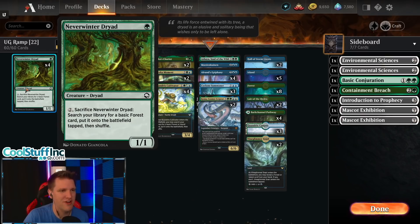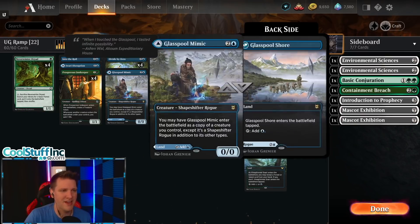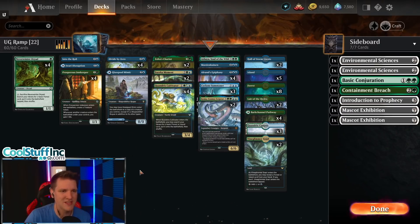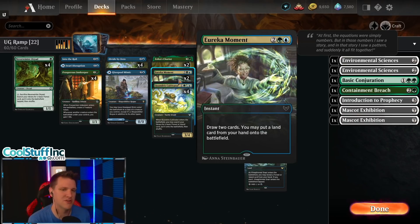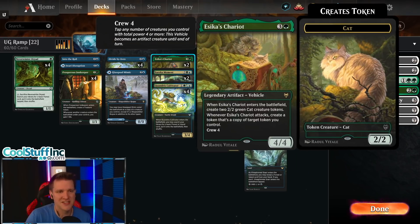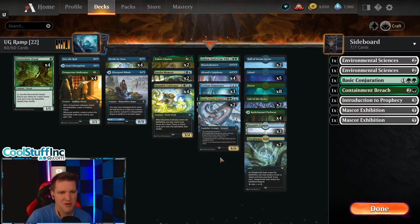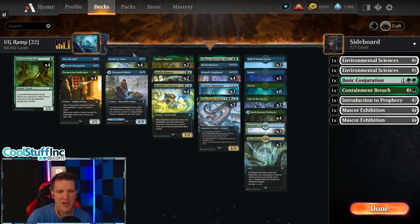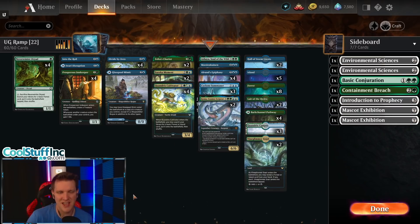But I'm still not sure. Is Neverwinter Dryad a tier one card? Is a deck with blue but no counterspells — just some Divide by Zero action — good enough? Does a Glass Pool Mimic make the cut? Eureka Moment drawing two cards and maybe putting a land from hand onto the battlefield — I can see the upside of a card like A-Secrets' Chariot, but when I see it in this deck I'm asking: is this a mid-range deck or a ramp deck?